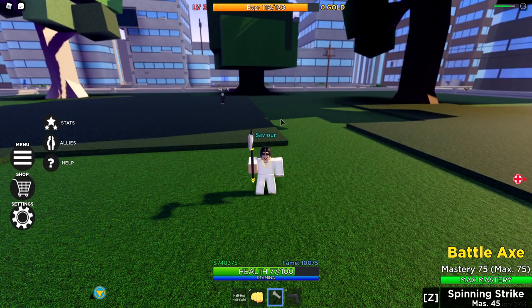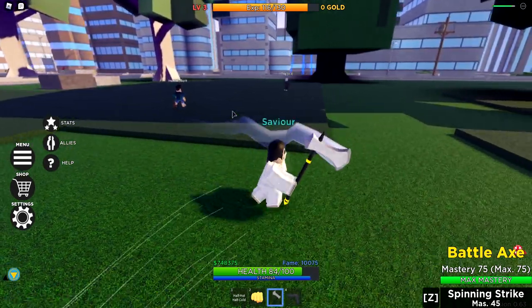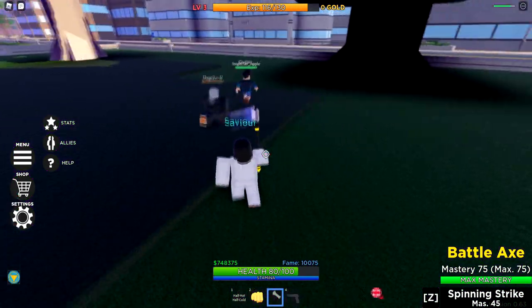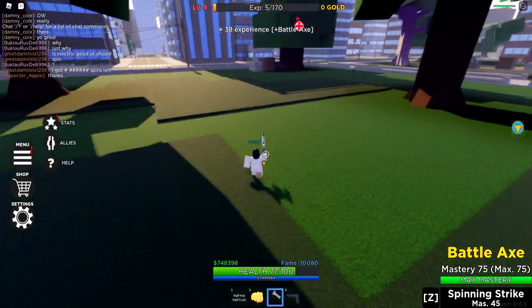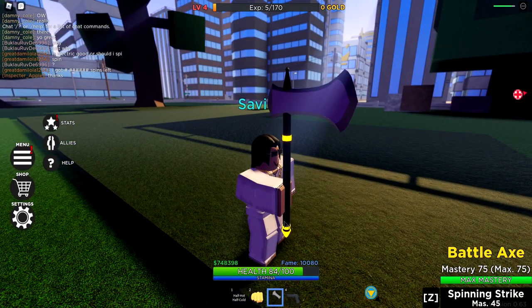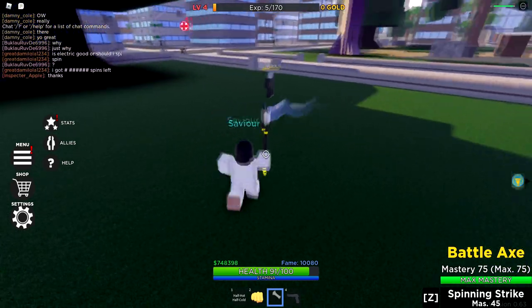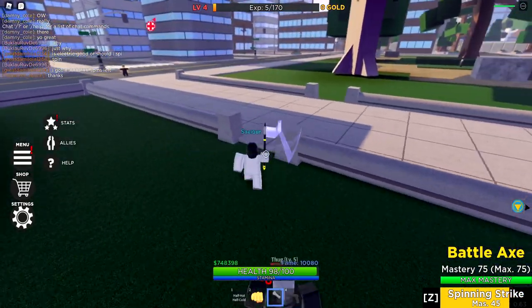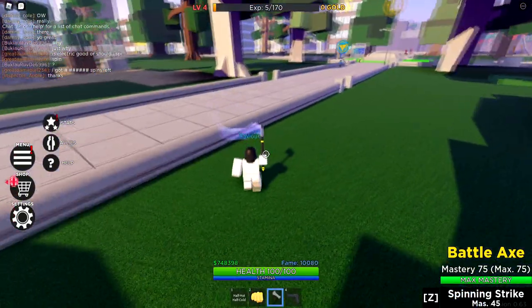Right now we have the battle axe. The battle axe is pretty OP — it costs a lot, but it's all good. Let's go ahead and attack the thug. I do 13 per hit. The battle axe looks pretty cool — I like the neon gold yellowish color. The first and only move is called spinning strike. It's chargeable — a spinning slice. It's pretty self-explanatory but it does a lot of damage and is pretty good for combo extending as well.